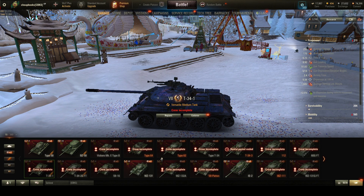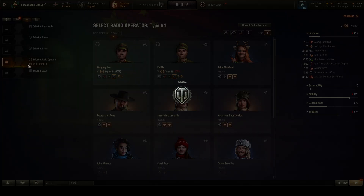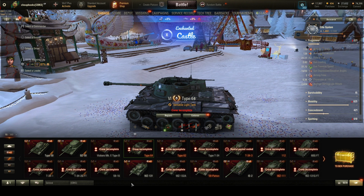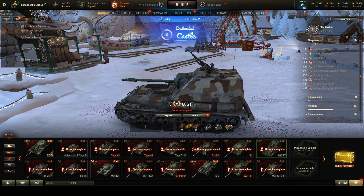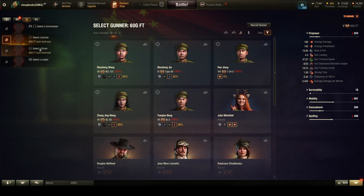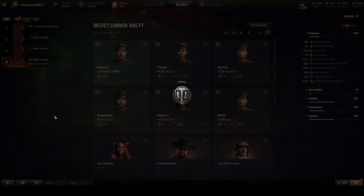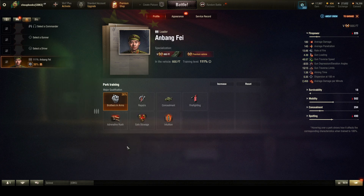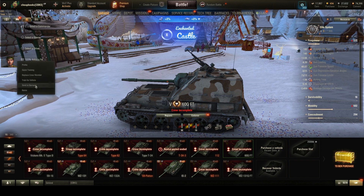I'm going to go to my Type 64. He's probably assigned to this vehicle because the other light tanks don't have the radio operator. There's this guy over here — he's just a regular recruit. He's only got 30%, just starting out, 11 battles. He doesn't have a lot of value to me. I'm going to send him back to the barracks.